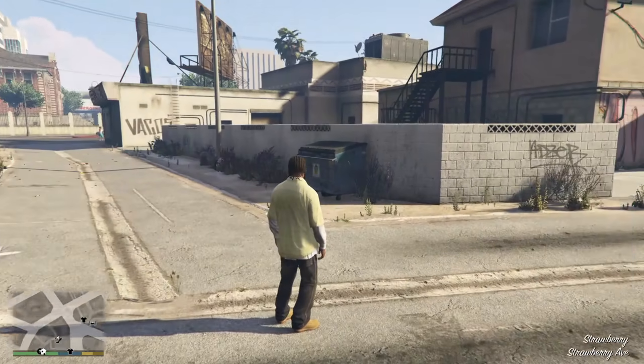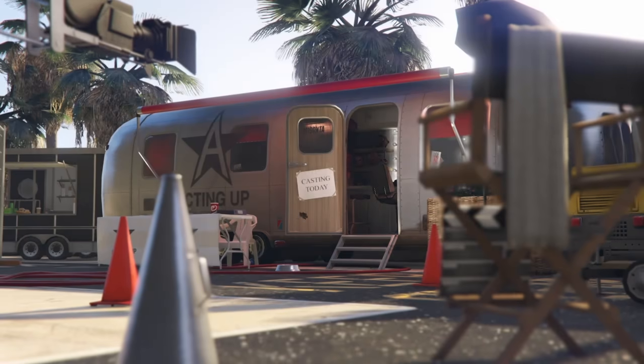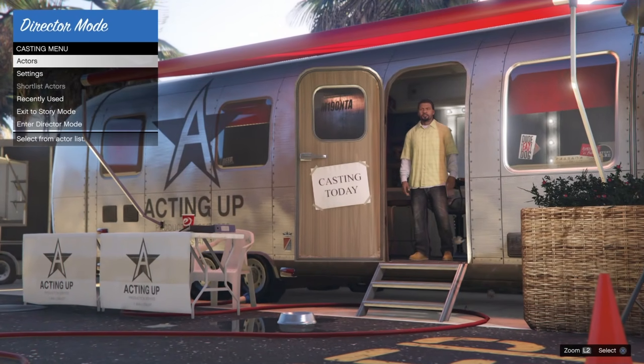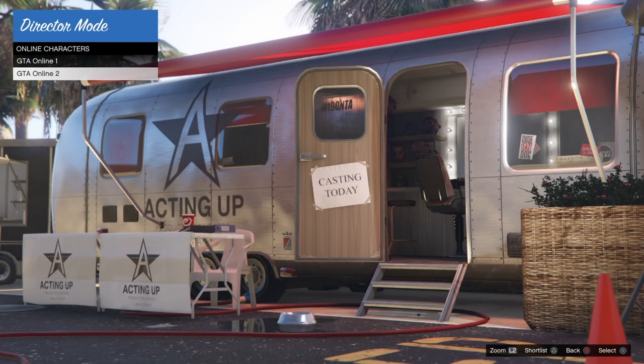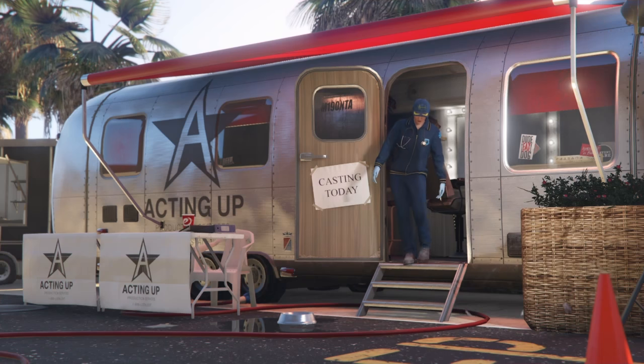Once you spawn in story mode, you just want to go right to director mode. As soon as you go to director mode, you want to go to actors, then you want to go to online characters, and then you want to shortlist your first GTA 5 Online character - your guy character. The guy character will be the one you get the Space Ranger helmet on the latest patch 1.50 in GTA 5 Online. But before that, you also want to make sure you see the blue paramedic outfit on the girl character. Then you want to select her, so then you'll be taking her right into director mode.